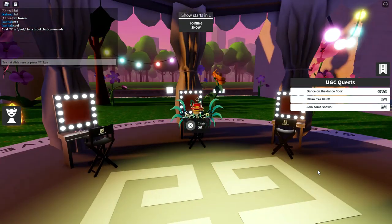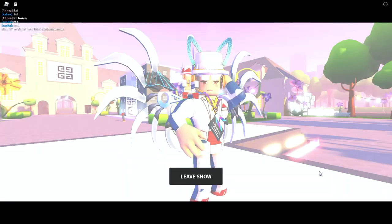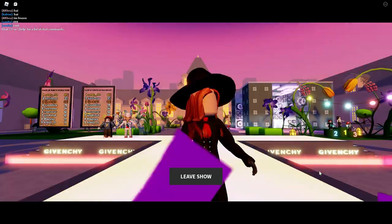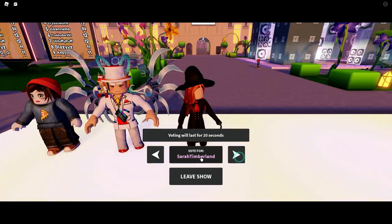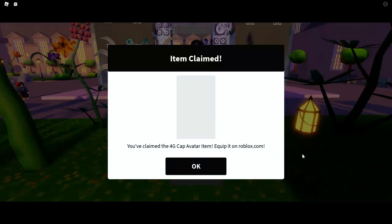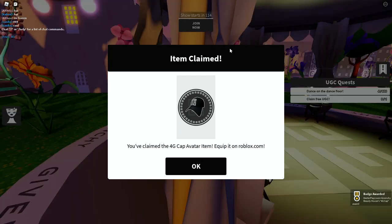I didn't even place in that one — I got last place. It had me sit in the chair in between, so while you're waiting it may put you in that chair where you're getting ready. Anyways, as soon as this one's over, right there we've got the badge on the bottom right-hand corner of the screen, and it says 'Item claimed — you've claimed the 4G cap avatar item.'